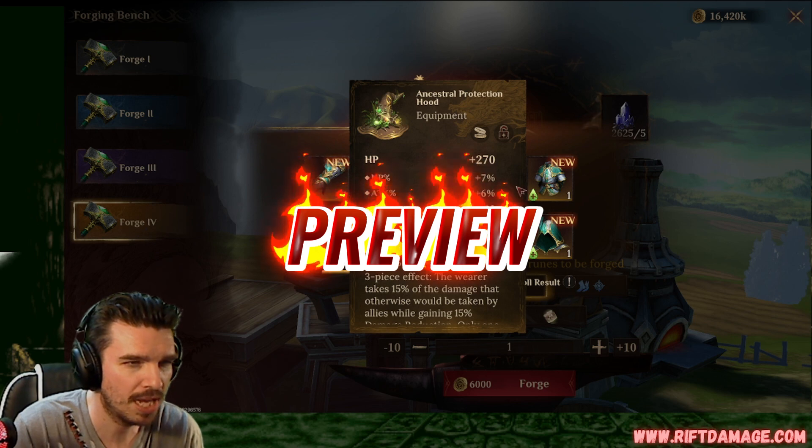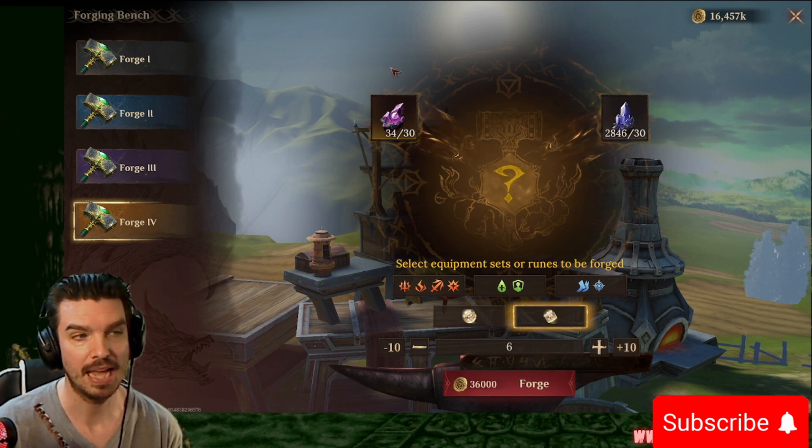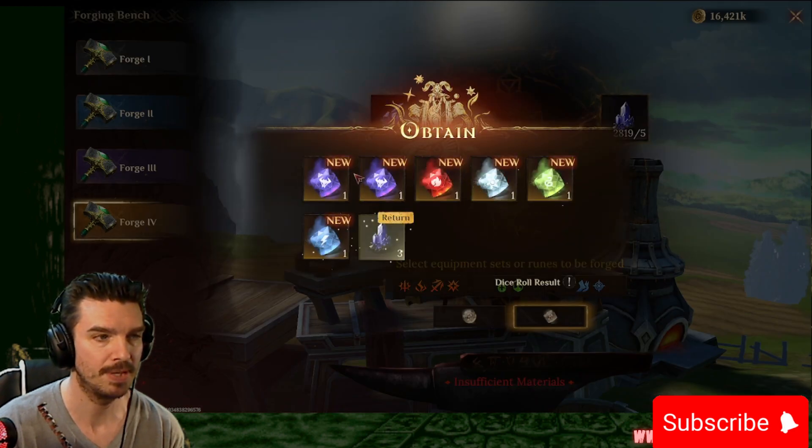HP, HP percentage, attack, and accuracy. We like that a lot. That's a good one. First up to bat, we're just going to jump right in with some negative runes. We got six of those we can make. Hopefully we get some good ones.